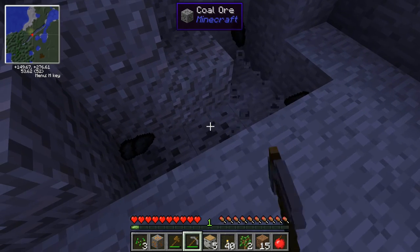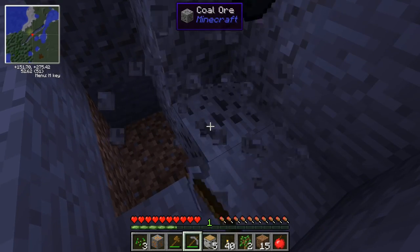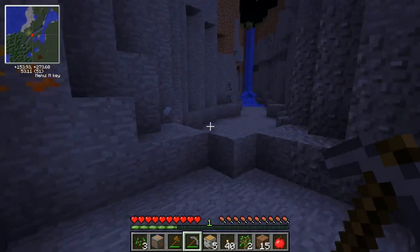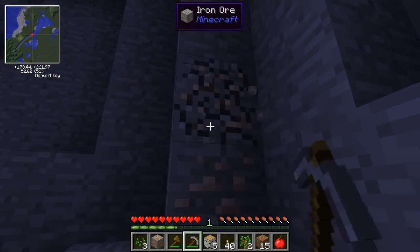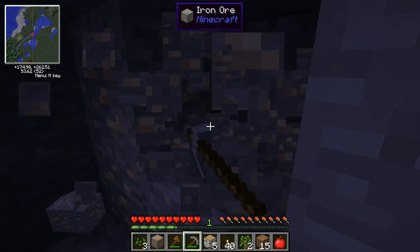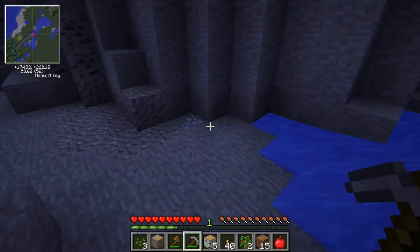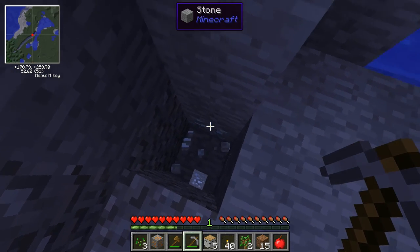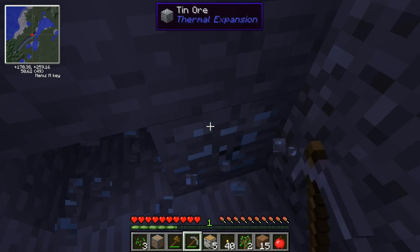Digging some coal. If I jump down I die. I don't see any skeletons or anything up here. There's the iron — I found some iron somewhere, nice. What are you doing down here? I'm digging to find diamonds. Oh, I found some tin! I'm gonna have to read about all these mods again.